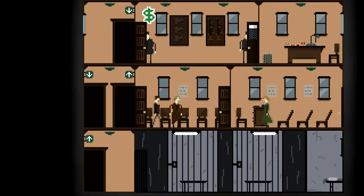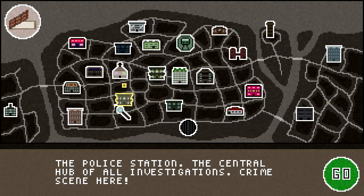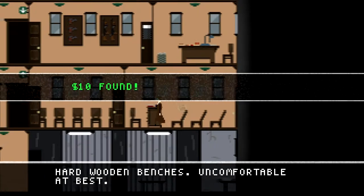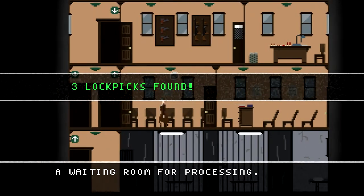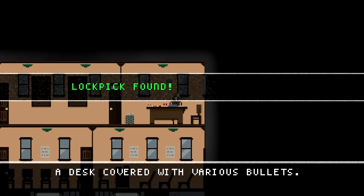That guy up there sells bullets. You've got to find out about him — oh, they don't just get away; I'm pretty sure they assassinate the mayor. The hunt club — you can get bounties and kill people for cash. And we found a lockpick.